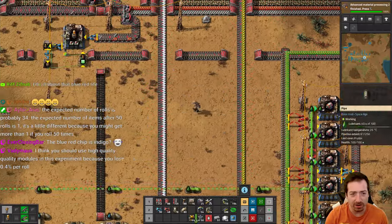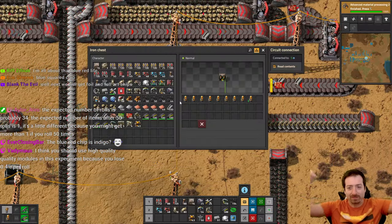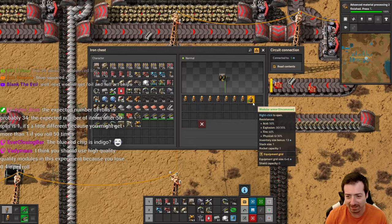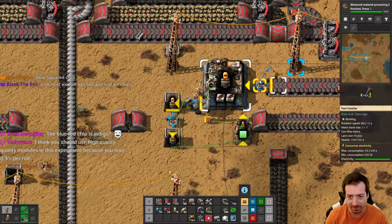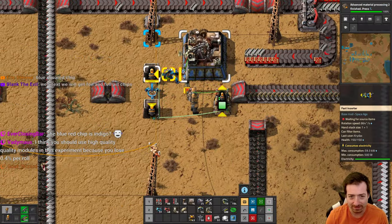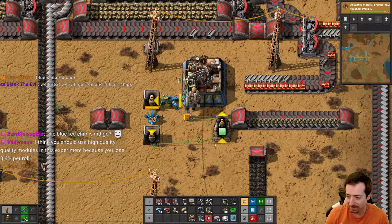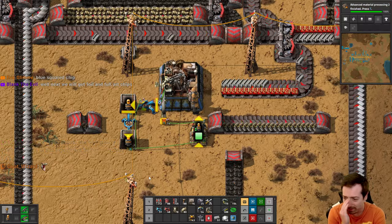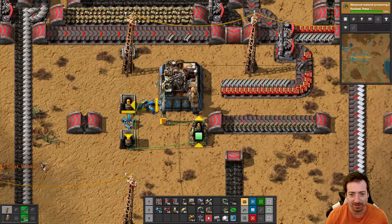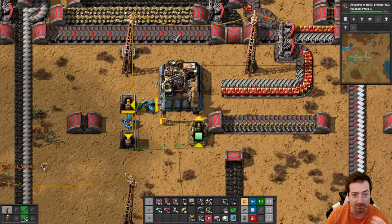We did it! Wait... actually, we did it! We got our uncommon modular armor! We'll compare stats in a minute, but you can be done now. Is the expected number of rolls 34 then? My gut says no, but as an actual math teacher I can tell you your gut is usually wrong when it comes to combinatorics and statistics.